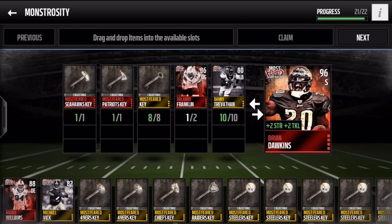The set requires two elite Most Feared keys — the Seattle Seahawks and the Patriots key — plus eight gold Most Feared keys. The best ones to put into this set are the free ones you get from achievements, the ones without a team like the ones on screen, not the San Fran, Chiefs, Raiders, Steelers, or Broncos keys, because you can sell those. The free ones can't be sold, so it's smart to put them into this set. You also need two Most Feared elite players.